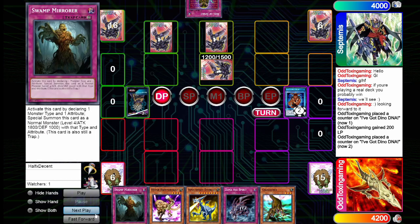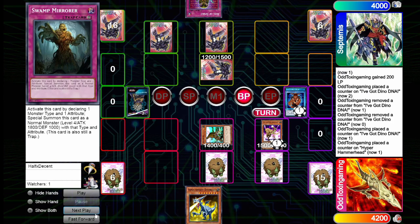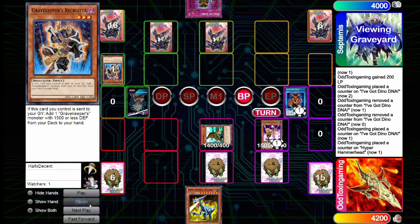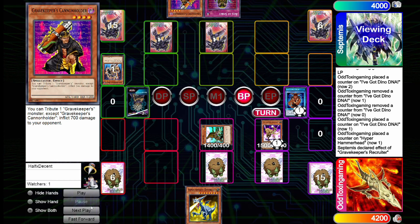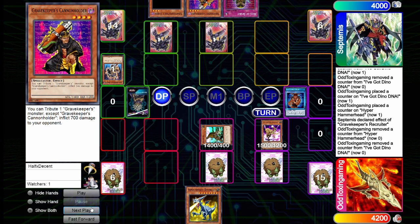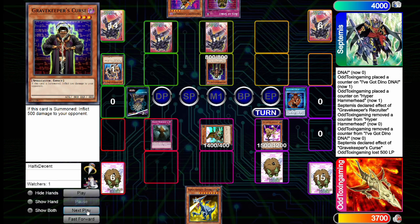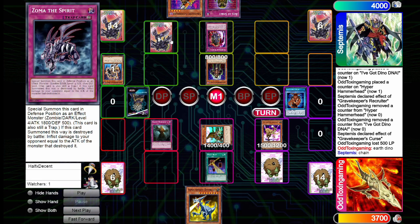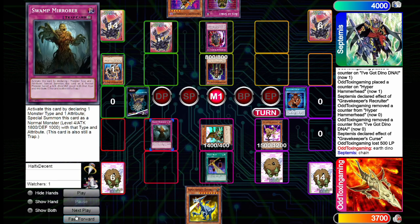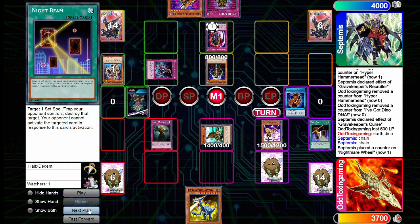I activate 'I've Got Dino DNA' and gain 200 life points. I don't opt to shuffle back Gillosaurus — I summon Hyper Hammerhead instead, set my trap monsters, and give Hammerhead 200 extra attack to swing over the DD Warrior Lady, which ends up being a Recruiter. Recruiter's effect activates and adds Gravekeeper's Cannon Holder to hand. Opponent draws into the Curse, summons it, and inflicts 500 damage to me, then passes. I summon Swamp Mirror on end phase. I draw into Night Beam, activate it targeting Zoma the Spirit, but they chain Nightmare Wheel to target the Mirror and then chain Zoma to summon it in defense mode — a smart way to get around Night Beam's response window.